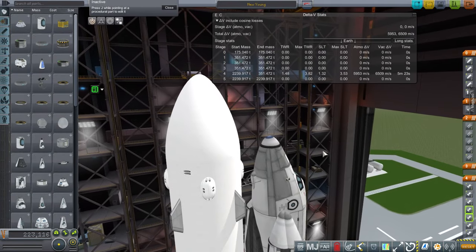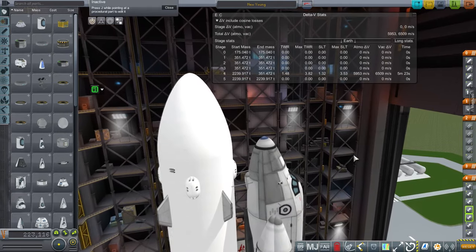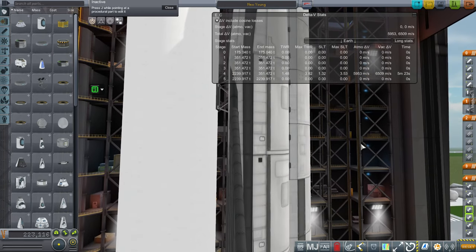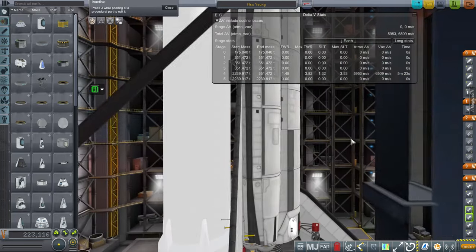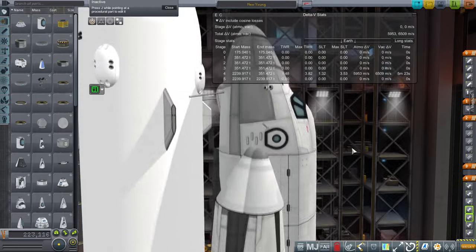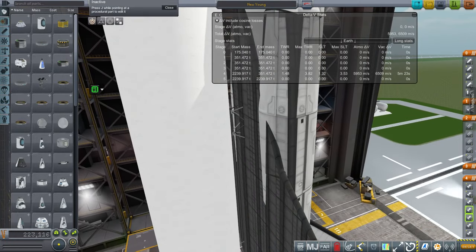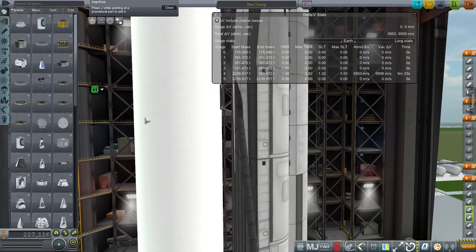Hello everyone and welcome to a realism overhaul project I've been working on. This is a methane and oxygen shuttle with numerous interesting features that make it superior to the original STS space shuttle. Mainly it's the fact that all of it is reusable — there's no expendable external tank that we have to leave behind. All of the engines involved use methane and oxygen.